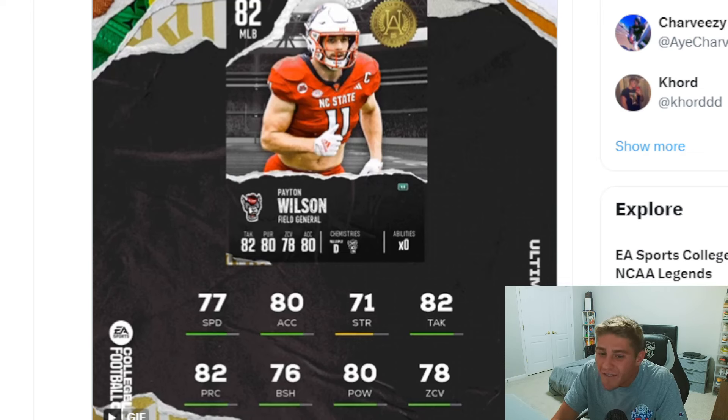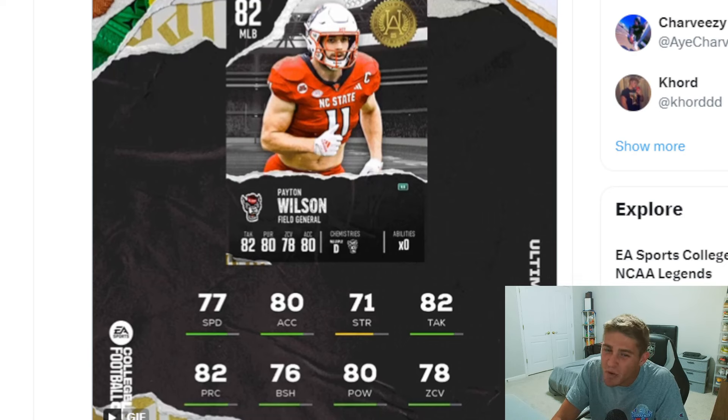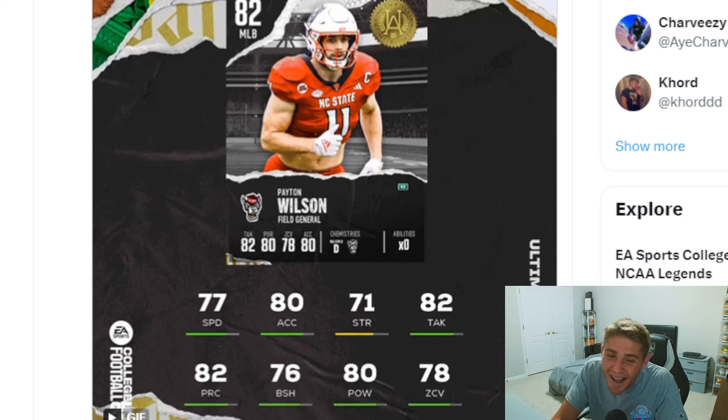I honestly think those Heisman hopeful players look a little bit better than these 82s, but I do think the top five cards on this list are definitely going to be very good. The worst pick in my opinion as of right now is Peyton Wilson out of NC State, the middle linebacker. We don't know how middle linebackers are going to animate, and if it's anything like the other Maddens, you're going to need an ability to make it actually usable.